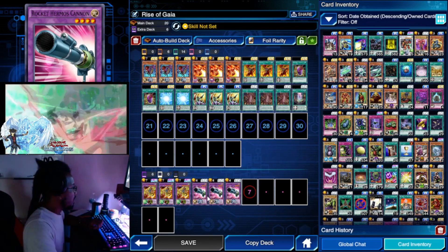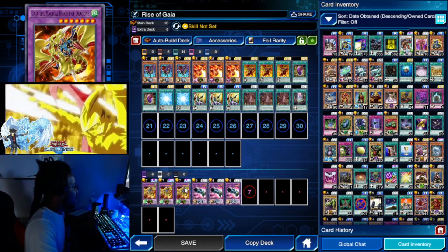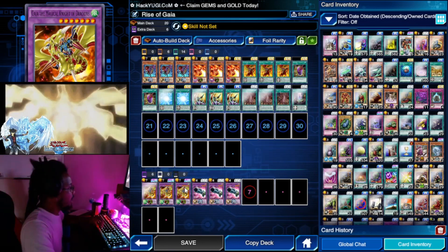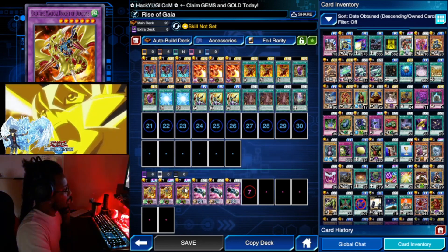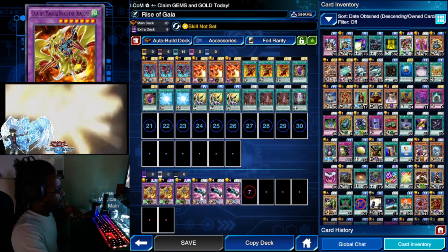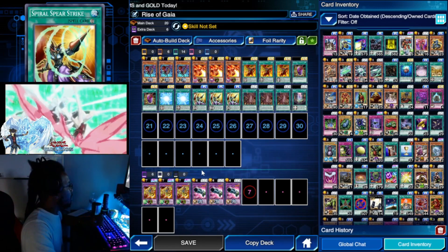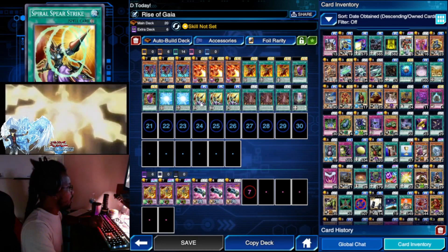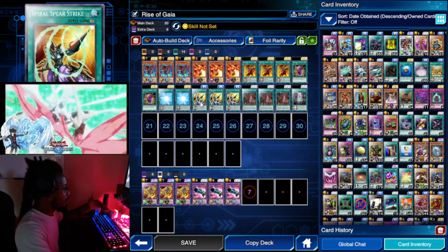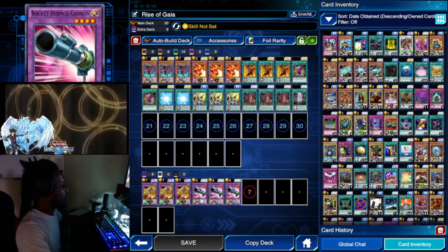So what this cannon actually does is it equips onto your Gaia the Magical Knight of Dragons, and then it allows your dragon to attack twice. It also offers a piercing ability, along with Spiral Spear Strike, so you don't have to necessarily depend on only having Spiral Spear Strike on the field — you can actually pierce with Rocket Hermos Cannon.